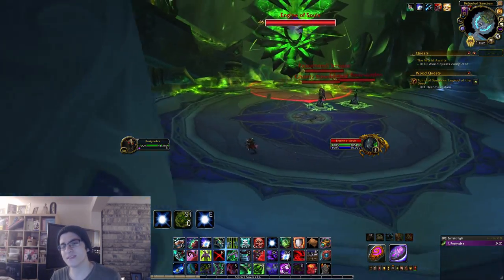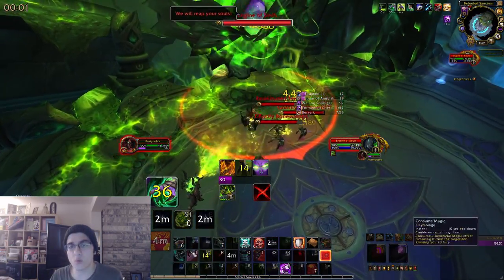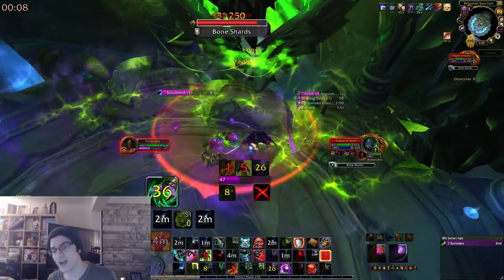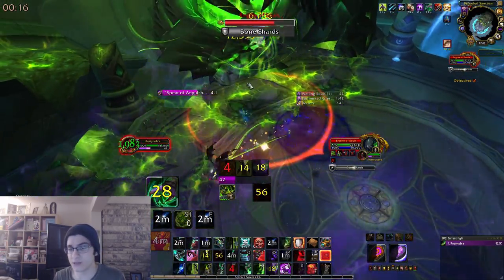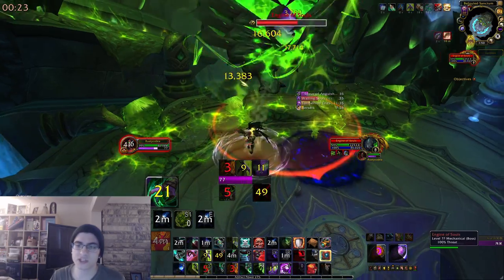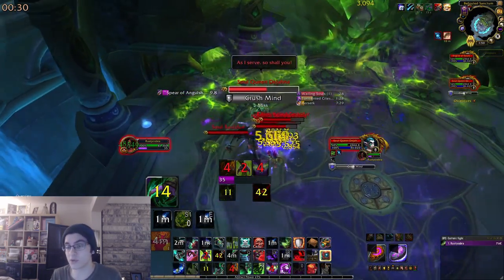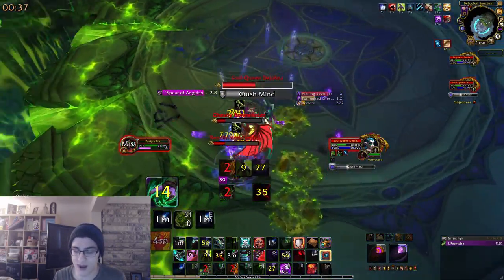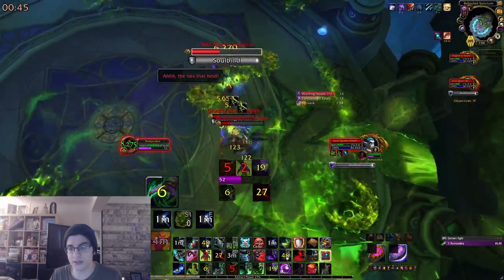Moving on to the Desolate Host, which is another DPS check — and a slightly harder one. There are two realms: the living realm and the spirit realm. You'll start in the living realm, and while you're not in the other realm, the other boss will be doing a cast that increases in damage over time — that's your DPS check. Once in the living realm, I actually recommend not killing the adds, as you'll eventually be sent to the spirit realm and will have to deal with those adds taking extra damage there. As soon as you pull, lust and pop all your cooldowns.